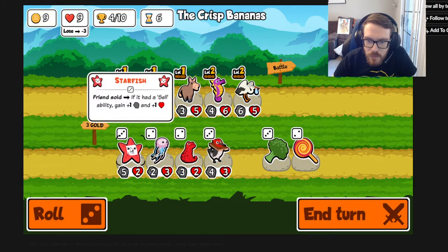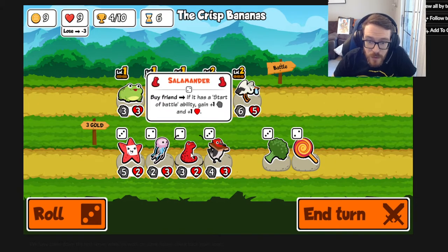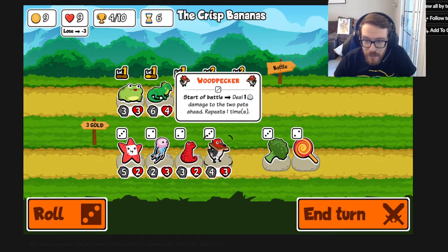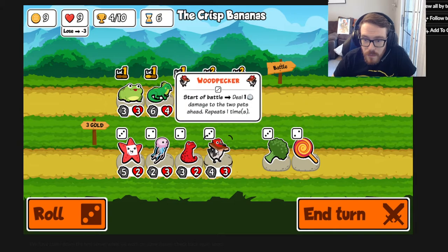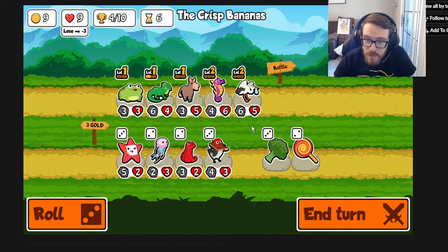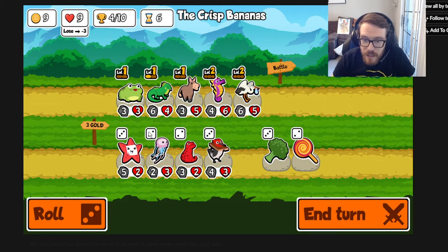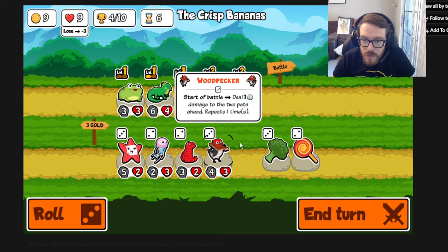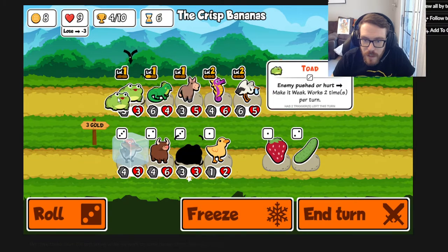Starfish: whenever you sell a friend, if it had a sell ability gain plus 1 plus 1 - pretty good for buy-sell mechanics. Salamander: buy a friend with a start of battle ability and gain plus 1 plus 1. Woodpecker works very well with hurt mechanics like camel and triceratops which we'll see a little later. Broccoli is the inverse of fried shrimp - minus 2 plus 4. Lollipop swaps attack and health.